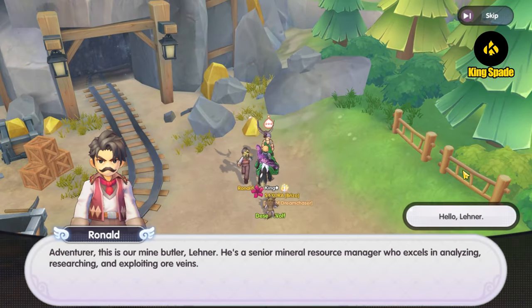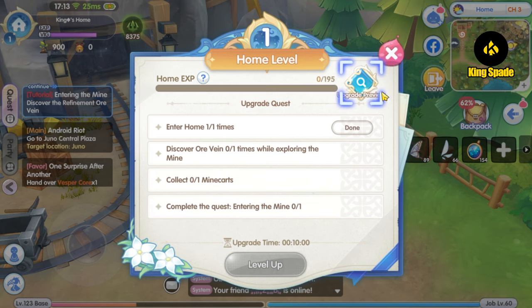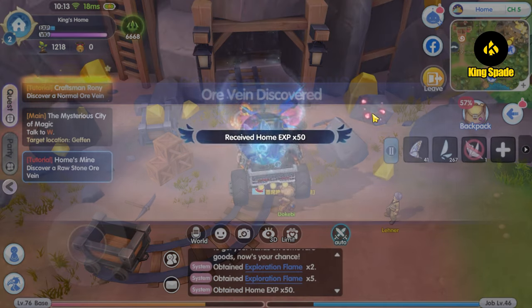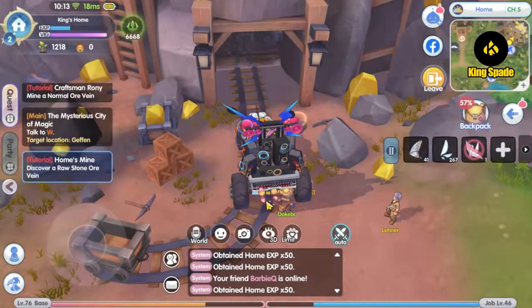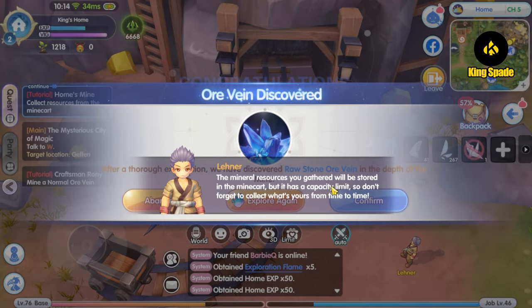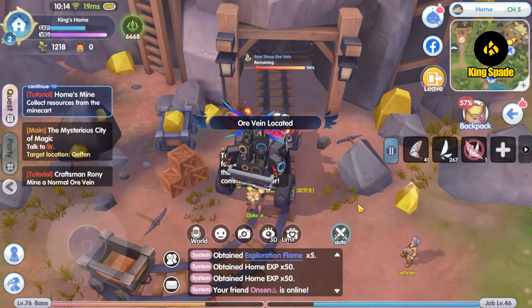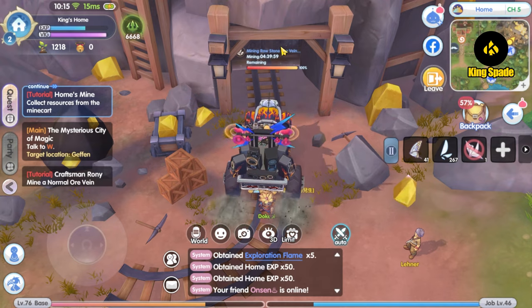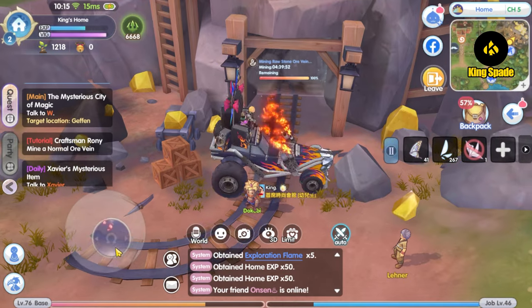Next, the mining — this is much simpler, but can be a little RNG. To get the mining materials, you first need to find the mining veins. To do that, you need the exploration flame item, which can be bought at NPC Ronald. When used, it will randomly give you a mining vein. There are different veins: normal vein, raw vein, metalliferous vein, and gemstone vein. Depending on the type of vein, you will get different materials. Once you've decided on which vein you want, hit the confirm button, then dispatch the minecart to start mining. The waiting time to collect the mining materials is 4 hours and 40 minutes. Which vein to mine is quite important after the latest home update.